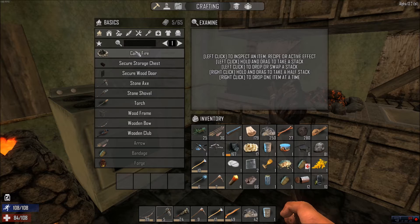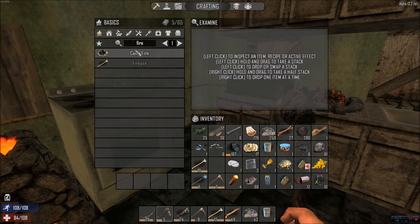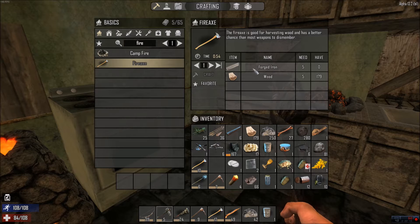So if we want to make something like a Fire Axe that's not showing in the list, you can type 'fire' and it'll give you anything with the word fire in it.